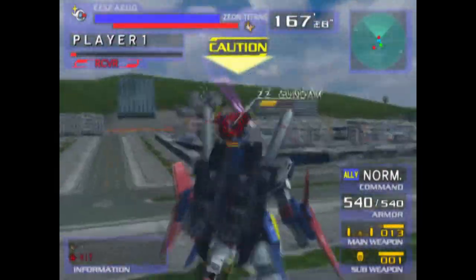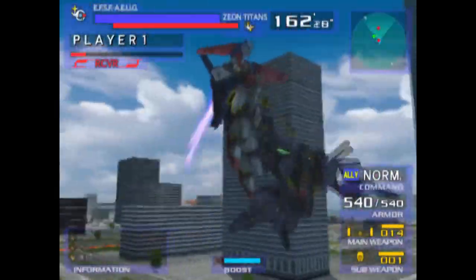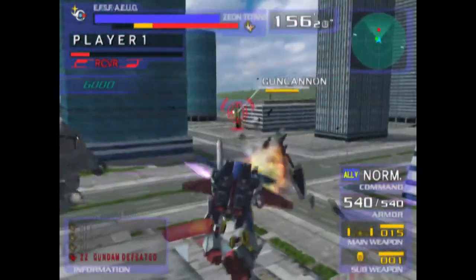Piloted by one of the biggest badasses of the Universal Century, Judo Ashta, the Double Zeta is a mobile suit with a rather steep cost of 375 points, putting it alongside Kubelay, Zeta, and D.O.